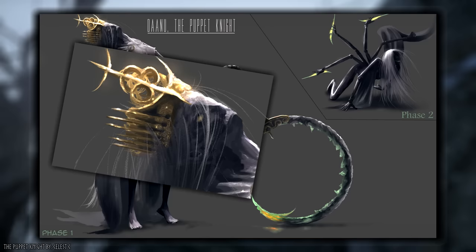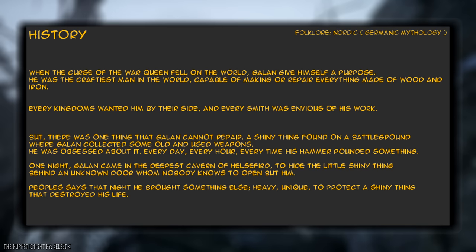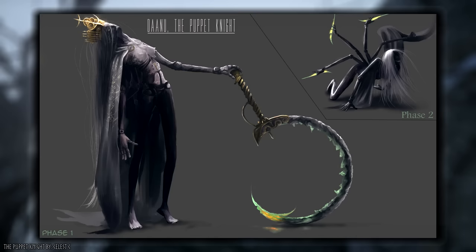Danu stands this way to reinforce that she is a sort of puppet — a vessel crafted by a talented smith to protect something precious. The smith's name was Galan, the craftiest man in the world, capable of making or repairing anything made of wood and iron. Every kingdom and ruler wanted him, yet one day he returned with a shiny thing found on a battlefield, and few ever saw him after that. The thing obsessed him, and every day his hammer pounded away at something, but no one ever knew what. To hide this shiny little thing, he locked himself behind an impenetrable door, then brought the puppet knight to life to protect it.